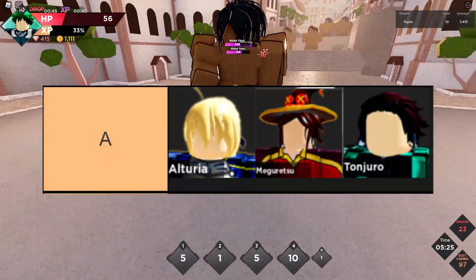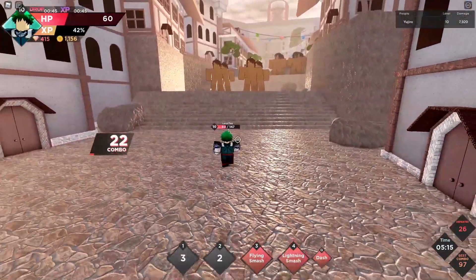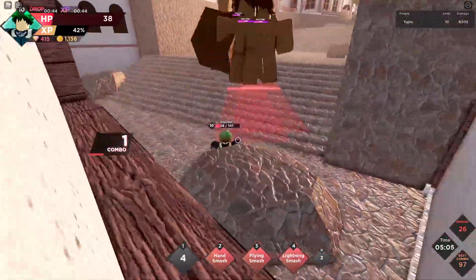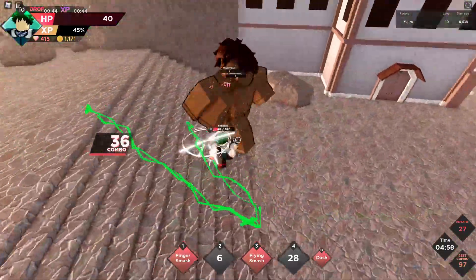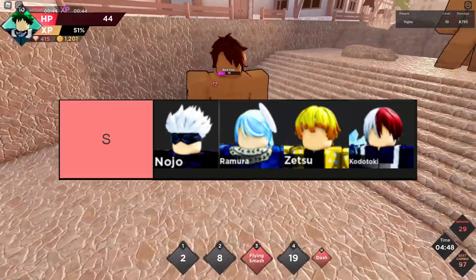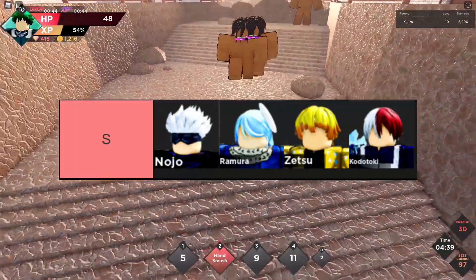Lastly, we've reached S-tier. All of these characters are so incredibly broken that the game just becomes a matter of how fast you can speed-run raids and dungeons. They're so insanely busted that I can't imagine the game not being fun when you have them. The S-tier characters are Nojo, Ramura, Zetsu, and Kudo Toki. Most of these are 1600-gem characters, and they have i-frames that last for ages and do so much damage you can literally one-tap any boss.